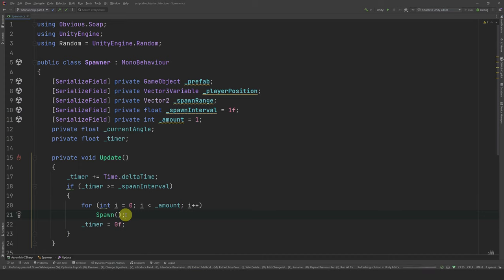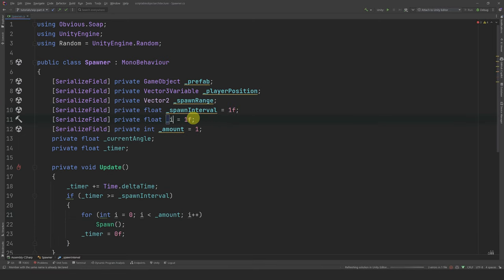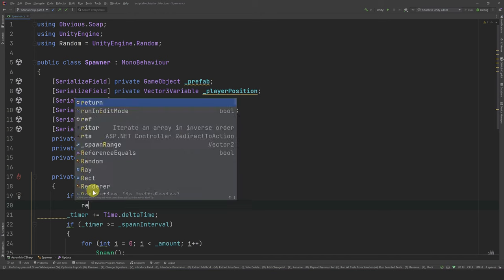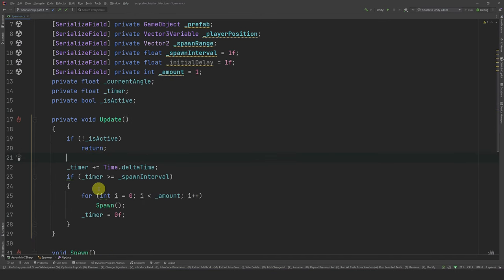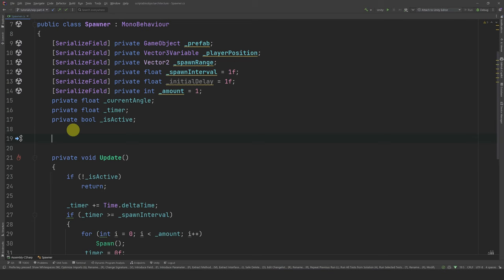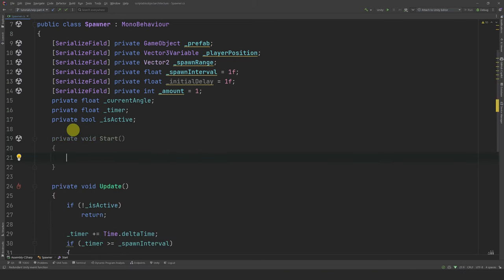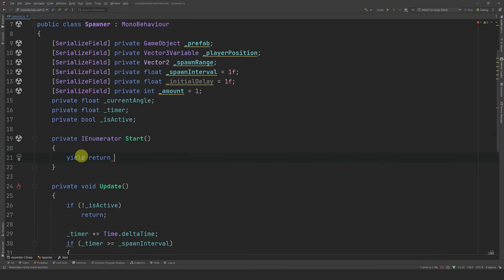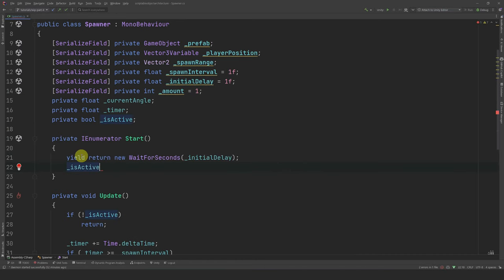Currently, enemies are spawned as soon as the game starts. We would like to add a delay before it starts spawning. To do so, let's create a reference to a float and call it initialDelay, and also create a boolean called isActive. In update, let's use that boolean to prevent the spawning method from running if we are not active. Start can actually be converted into a coroutine — we simply need to replace void with IEnumerator. Now we can wait for the initial delay using yield return new WaitForSeconds, then set isActive to true.